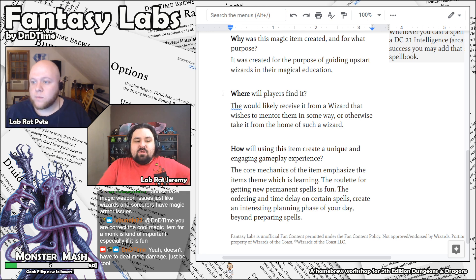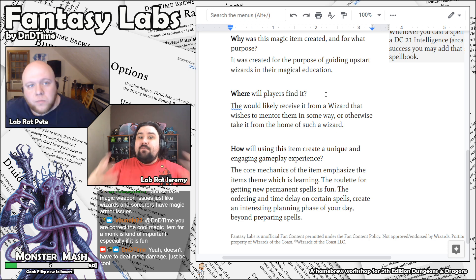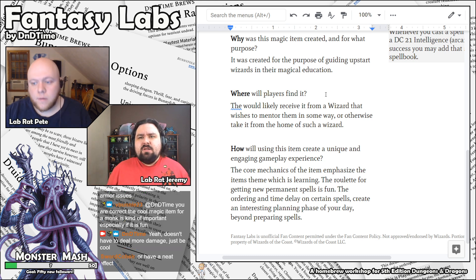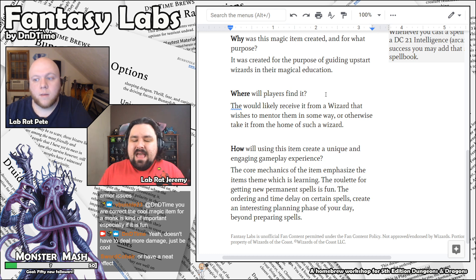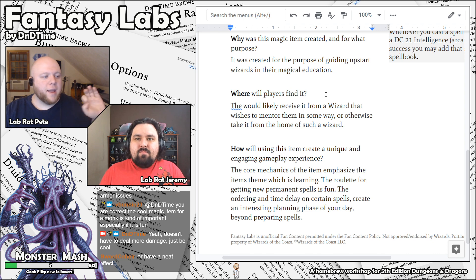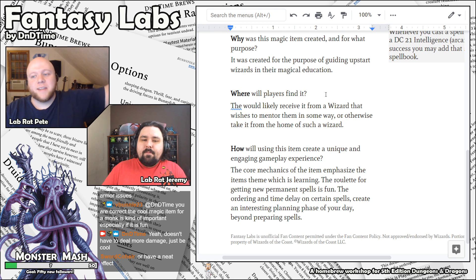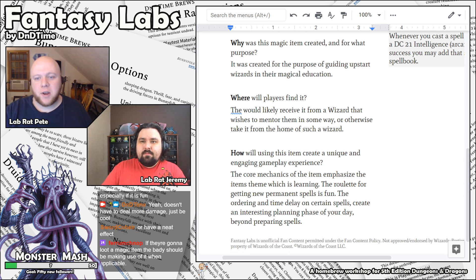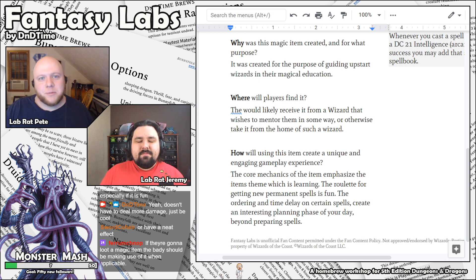One of the things I really like about the additional questions we added — the why, where, and how — is the where players will find the item. That's a really common failing for new dungeon masters, even very experienced ones. You go in, the players fight the big bad, and you're like, alright, you find — reads off list. There's no flavor to that. There's no dramatic flavor to how I got this magic item that gives it a sense of mystique or power. It just feels like another checkbox on a list. I like to not tell the players what the item is — if you find a bag of holding, just say you find a bag, and let them figure it out.